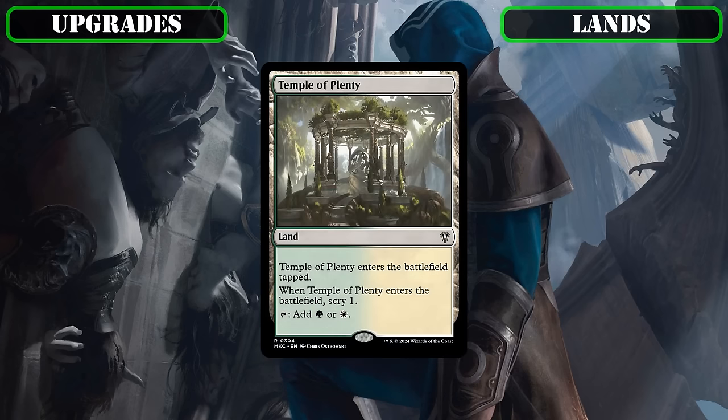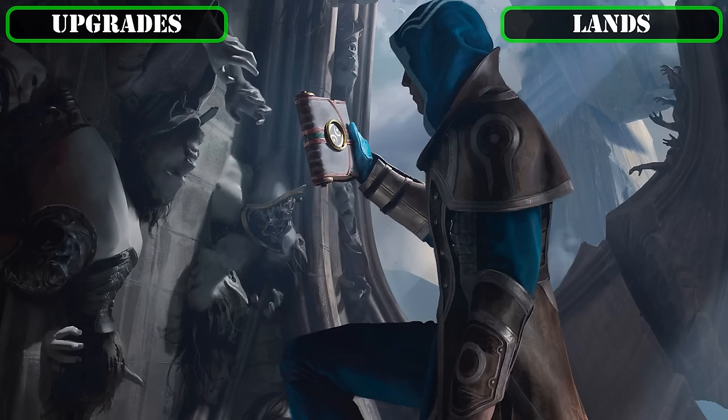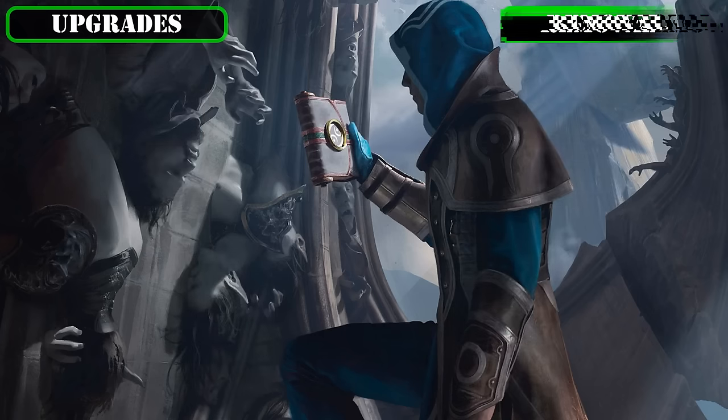We're also terraforming our last Scryland, Temple of Plenty, into the Painland Yavimaya Coast, which always comes into play untapped, and once we don't need the colored mana anymore, we can always tap for colorless to cast our spells and crack our clues to avoid dealing damage to ourselves. All of which bring down our amount of lands that always come into play tapped down to eight, which is much more manageable, especially when considering that five of those lands have cycling that we can use to contribute into drawing our second card each turn when we draw into them.